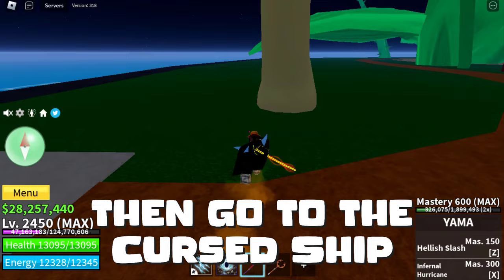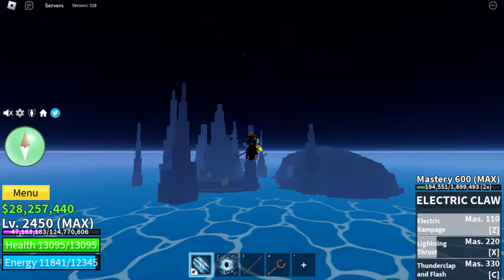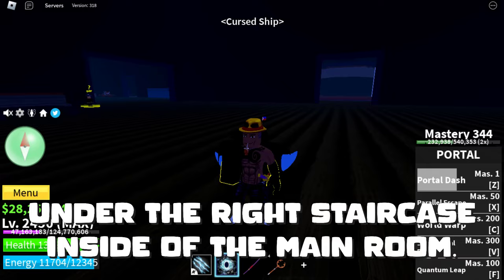Then go to the Cursed Ship. Get inside of the main room. Here.